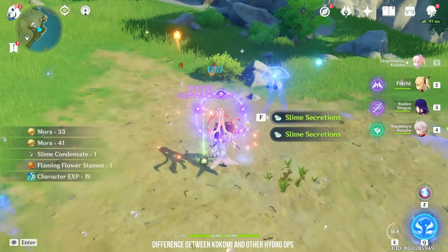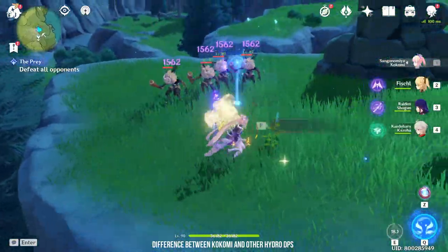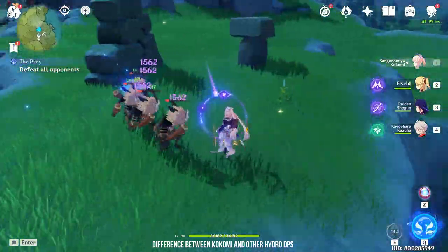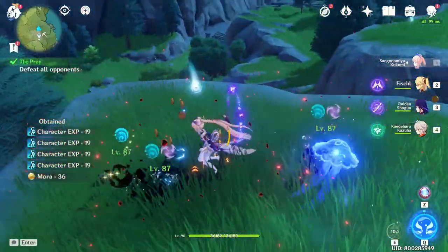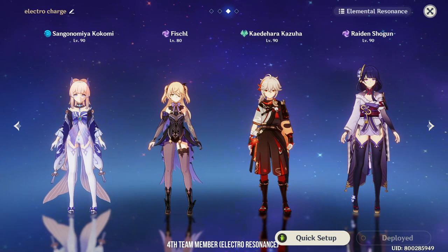I also just love how Raiden's coordinated attack and Kokomi's Jellyfish without their burst are able to keep spreading the Electro Charge effect. Since we are on the topic of comparing Kokomi with other Hydro characters, Kokomi's Jellyfish stays on the field for 12 seconds, which is way longer than Mona. This is why Mona doesn't work with Electro Charge teams.